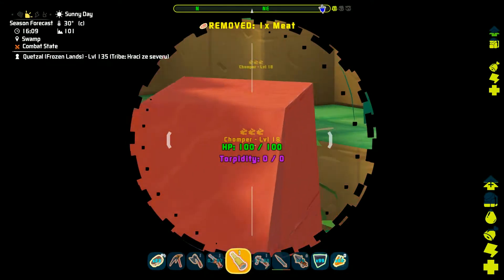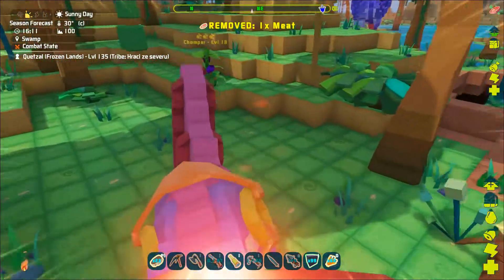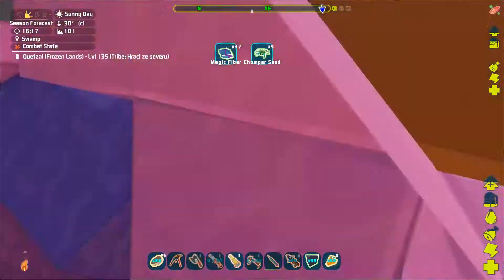The second plant that you can find in the swamp is the chomper. By killing it the same way as the others you will be able to get some magic fiber and chomper seeds.